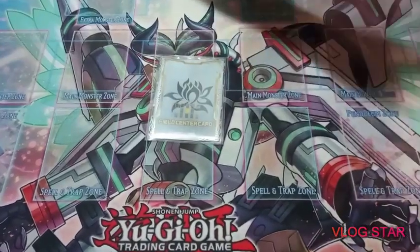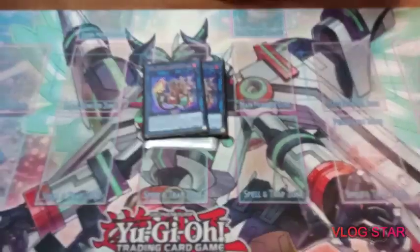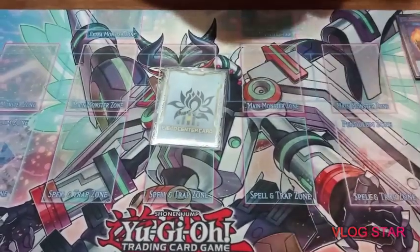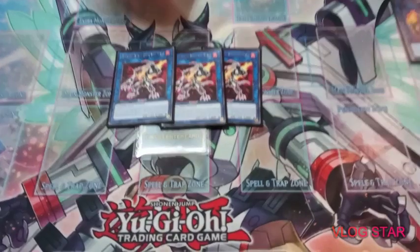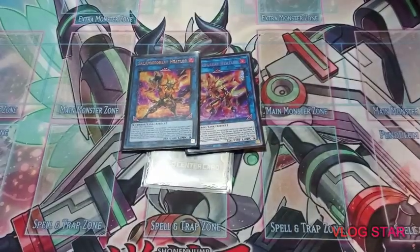For the extra deck, I played two Banelinks — I'm good with resources and have never needed more than two. I played three Wolf because it's one of the best Solomon Grapes and helps with recycling. I played two Heat Leo, which is great for dealing with back row and attacking.